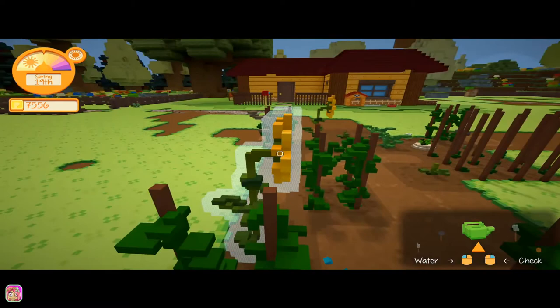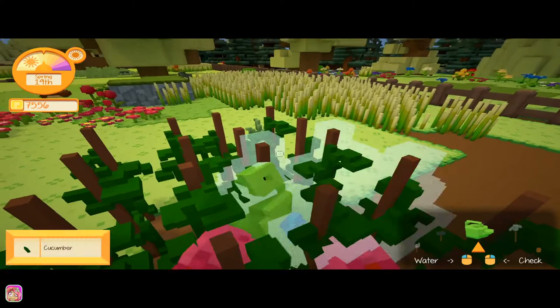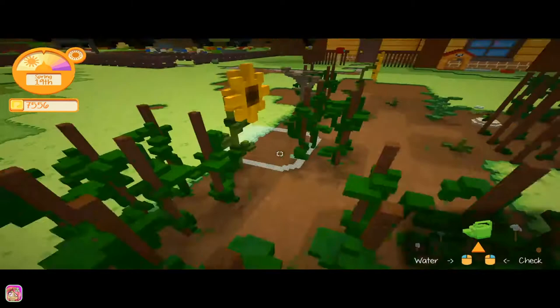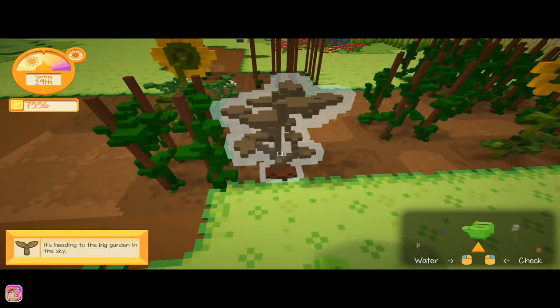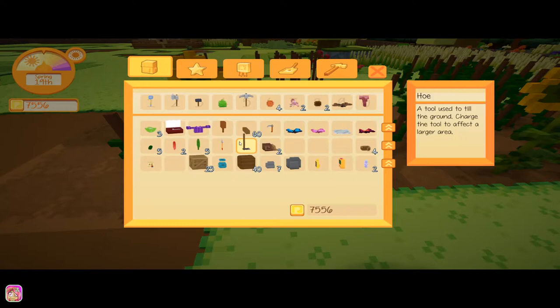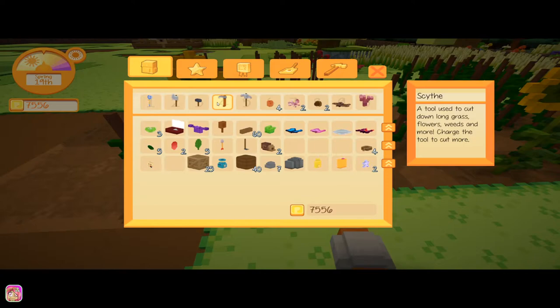We almost need to set this up a little bit different just so we can tell better if the things are watered or not. Let's back up a little bit. I think everything's watered — pretty sure. I guess we'll have to use our scythe, which I'm kind of afraid because I'm afraid we'll get more than what we actually want to get. Okay, there we go, that's fine.